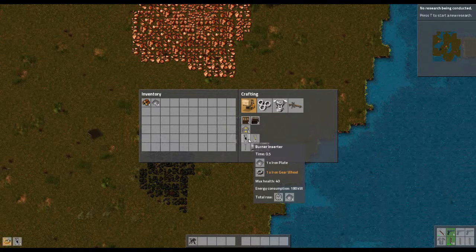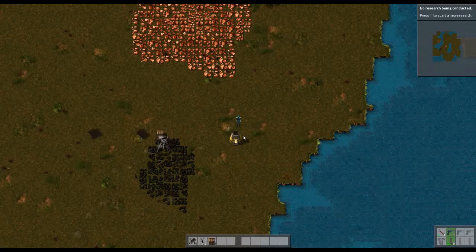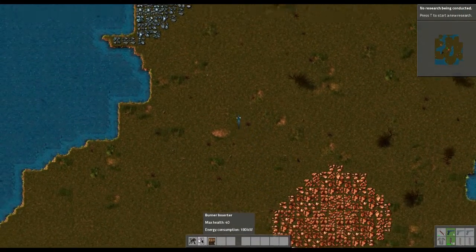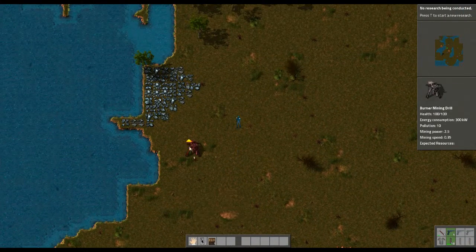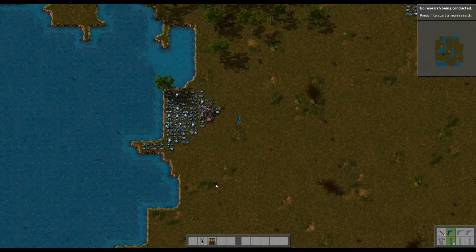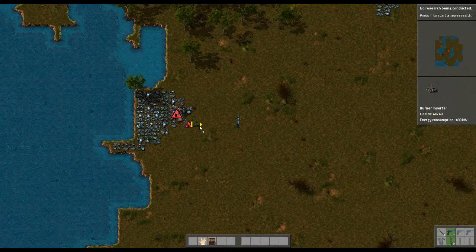We're going to need two of those and one wooden chest — that'll be good for now. We'll come over to the iron, hit R to rotate, and put them down.